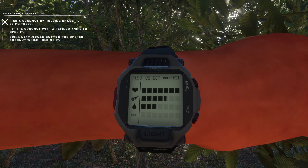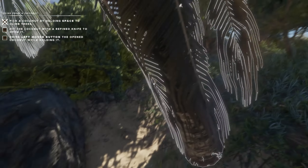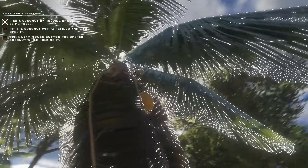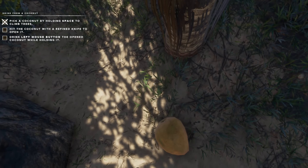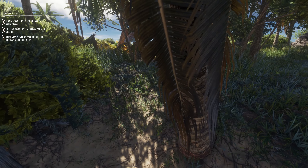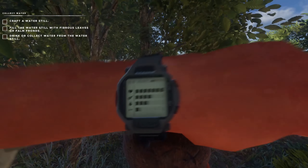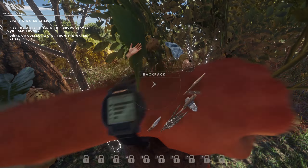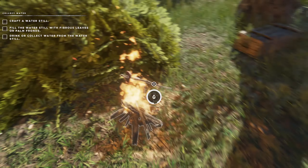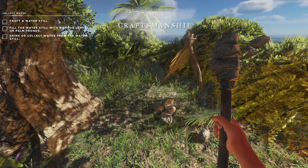Is this safe? There we go. Oh, since I'm here — does this coconut have water I can drink from it? Yes it does! That should be decent for now. I think the UV is gone. Is this done cooking? Not quite. Let's make a torch. Craftsmanship up — I can make a water collector now.